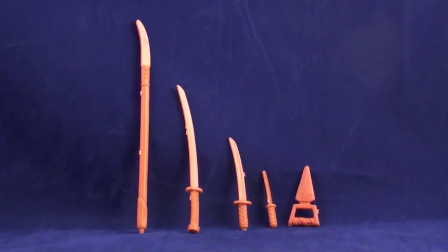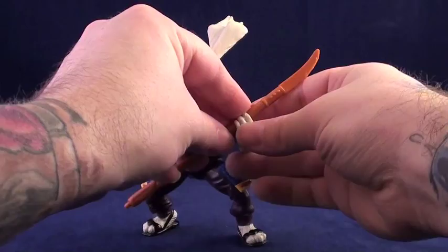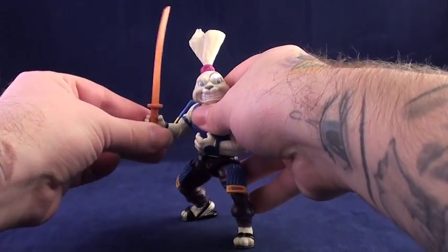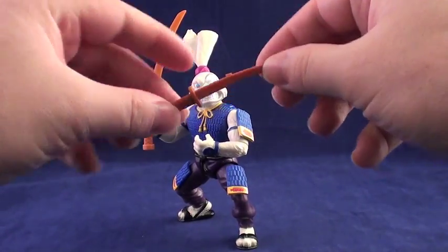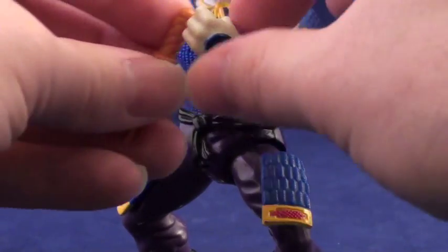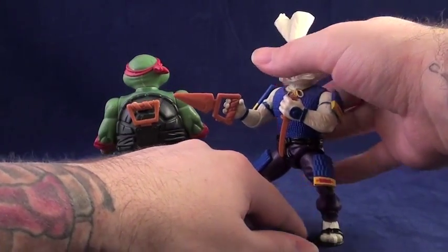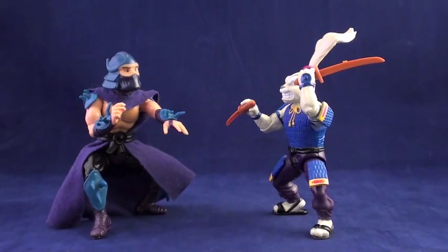Usagi is a figure who comes with more realistic weapons. He's got his curved spear called a naginata, his long sword or katana, his short sword called a wakizashi, his dagger known as a tanto, and the same fist dagger that many of the first TMNT figures came with. While you may have to work at some of the poses, getting him to at least hold the weapons is usually not much trouble at all.